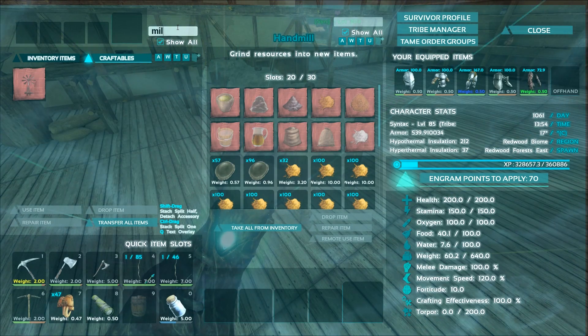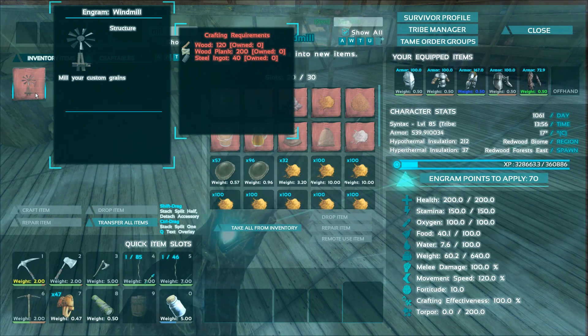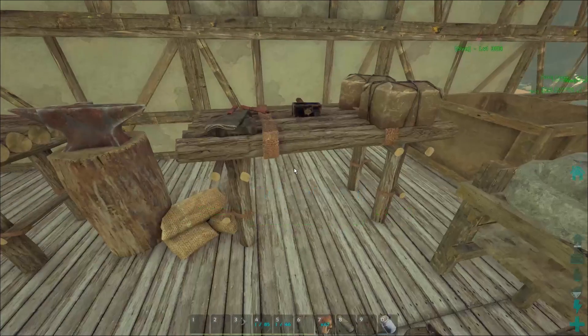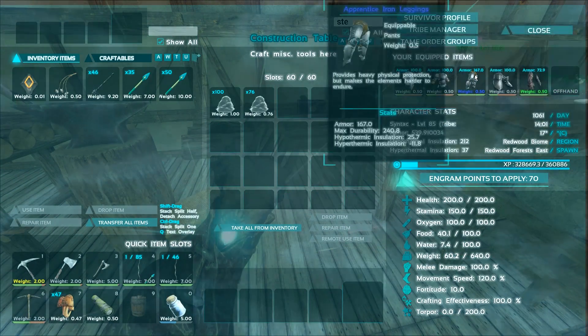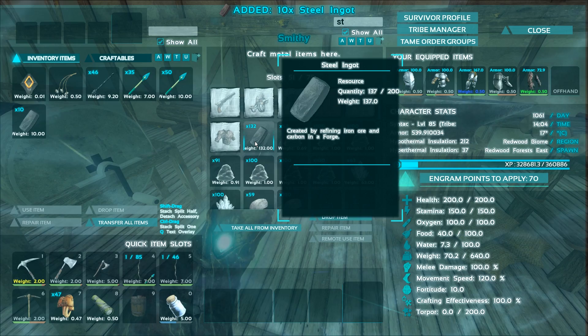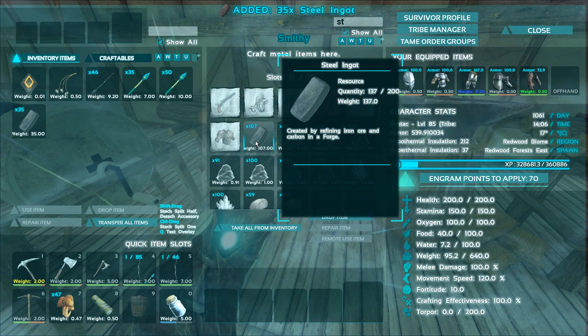Let me just search for 'mill'. Okay, so we need 40 steel, 200 wooden planks, and 120 wood for that. Let's grab all that. So steel — where do I have my steel? There it is. By the way guys, if at any point in this video you find yourself liking this video, be sure to beat the crap out of that like button — it really helps me out.